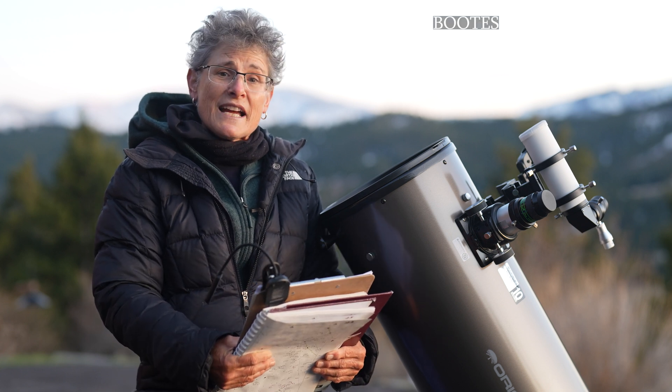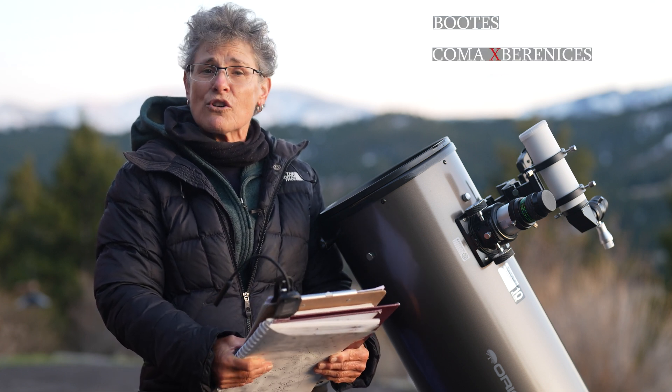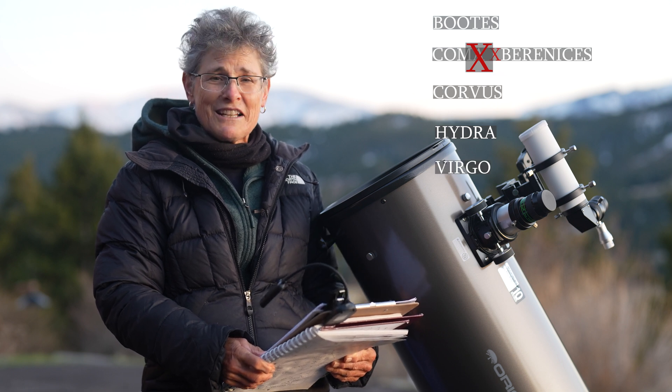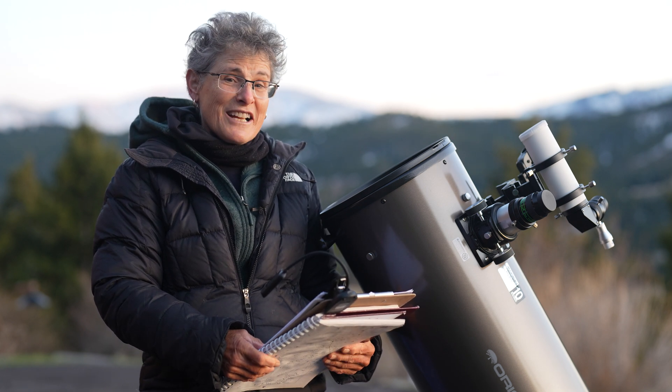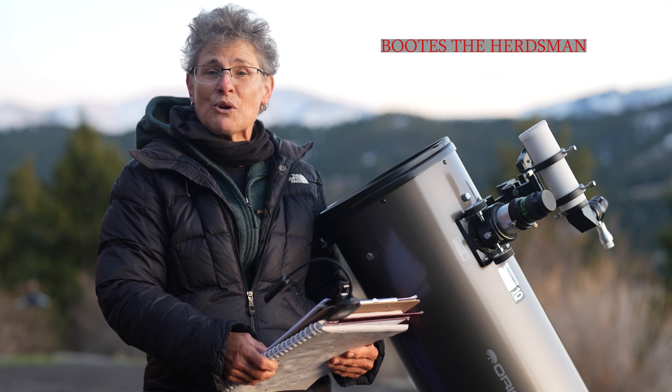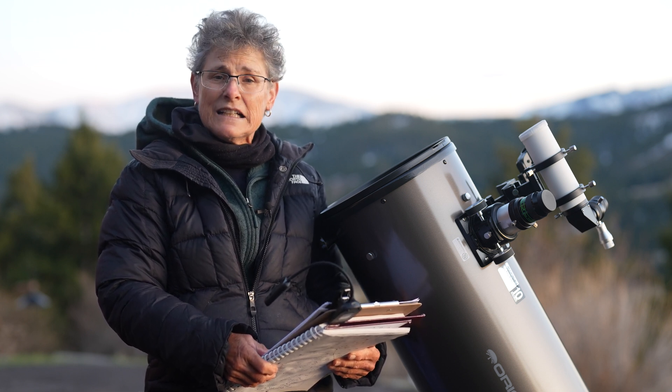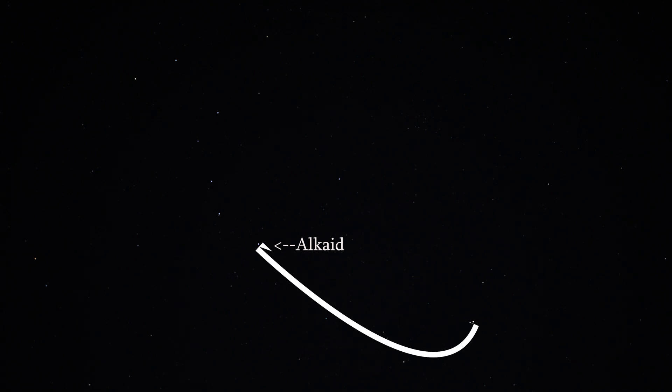We'll be looking at Boötes, Coma Berenices, Corvus, Hydra, and Virgo. Let's start with Boötes, the herdsman. It looks like a kite on its side, and the brightest star of Boötes is Arcturus, the fourth brightest star in the night sky. You find it by going from the handle of the Big Dipper and arcing to Arcturus.